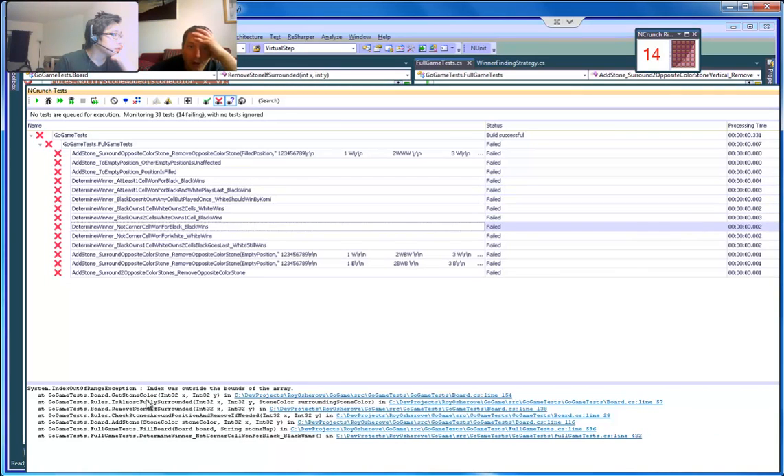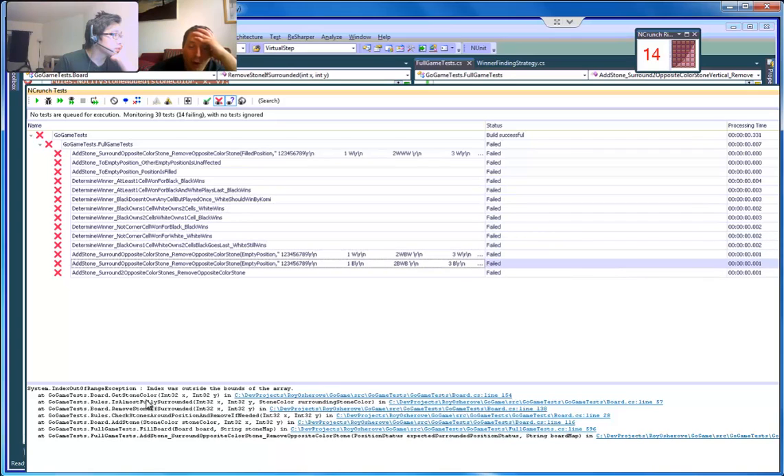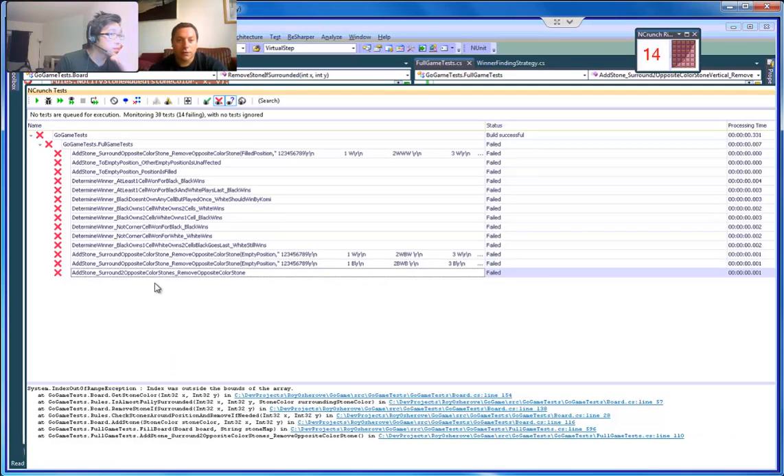They're all out of bounds. So we just need to check if there isn't a y minus 1, because all our tests are at the top. So that makes sense.